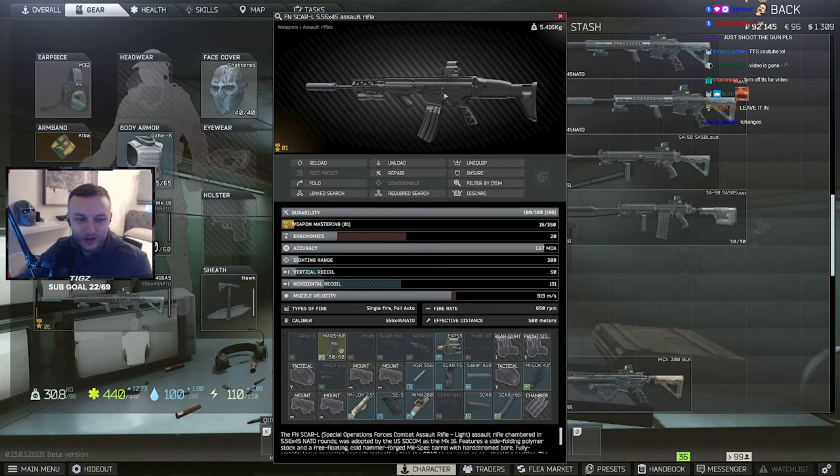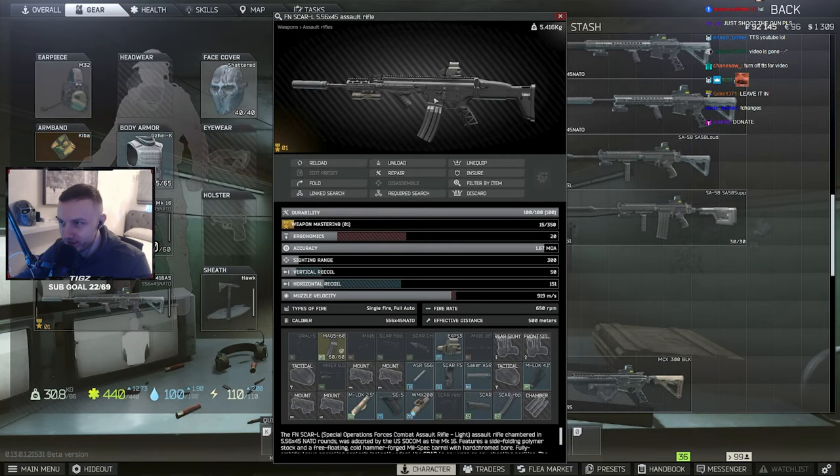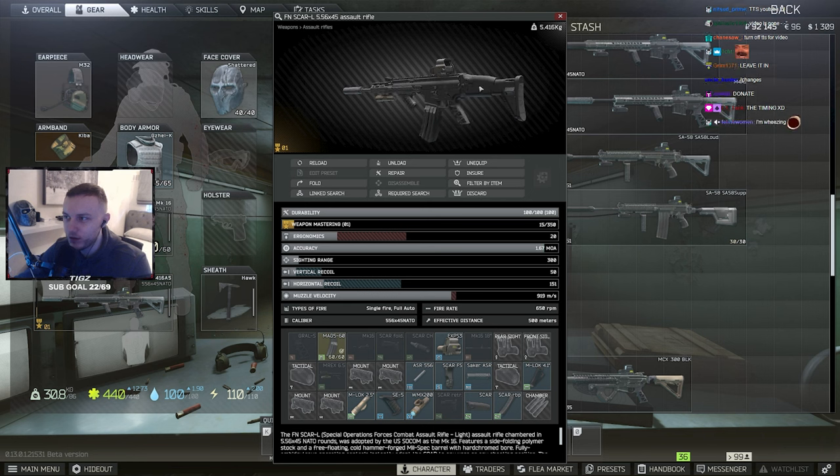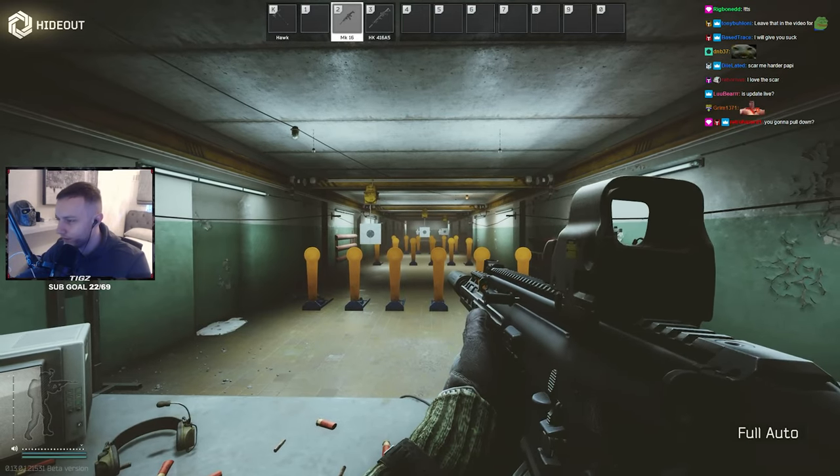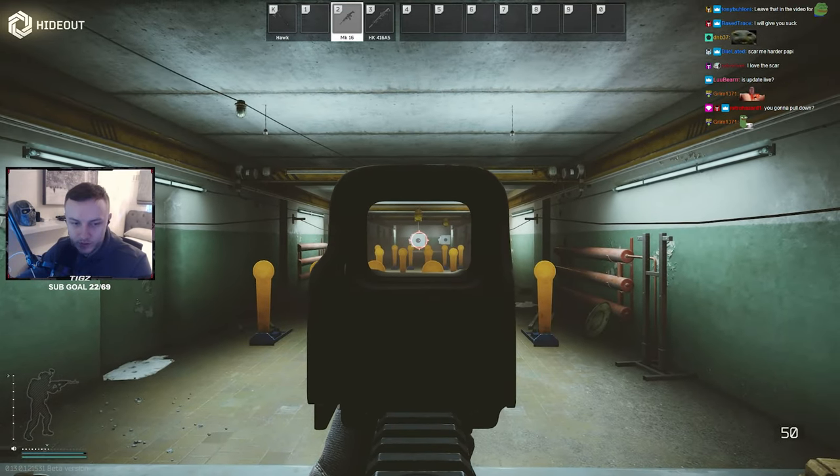We'll test 5.06 first. We're gonna test 5.06 guns first. The reason being is because the Scar L had the biggest buff out of all the guns. So we're gonna test the recoil standing and then crouched. Standing recoil, let's see. And we're gonna shoot at this target.